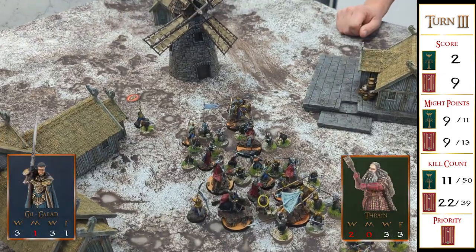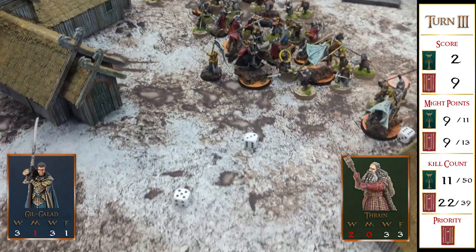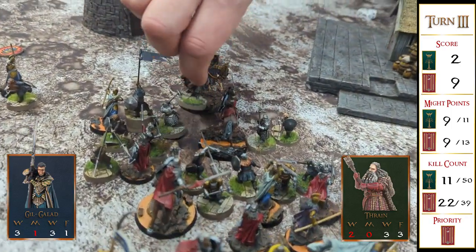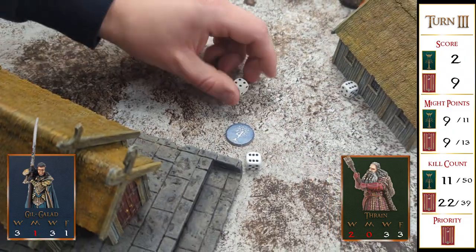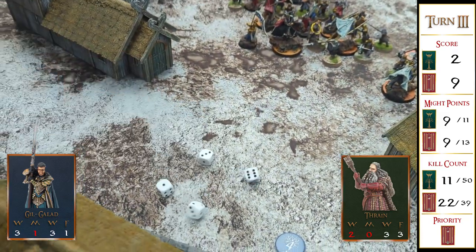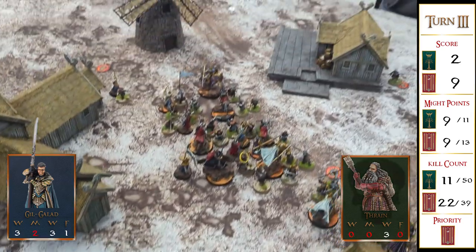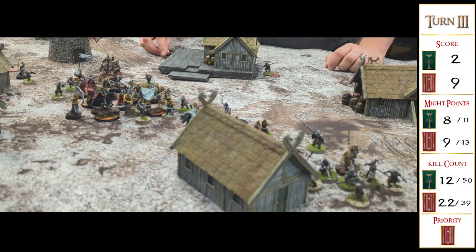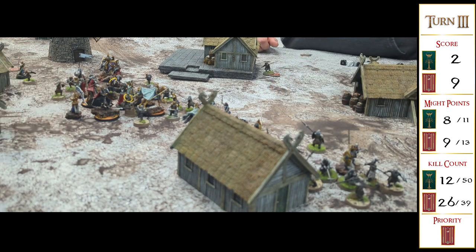Gil-galad then fought Thrain — rolled a six, knocked Thrain over. Needing fives with plus one to wound. Two wounds, then spending a point of might, three wounds total. Thrain is dead! Another point of might back for Gil-galad. The rest of the combat saw Thorin fluff his heroic combat dice — four Last Alliance warriors died and four dwarves died. The game didn't end on the roll.